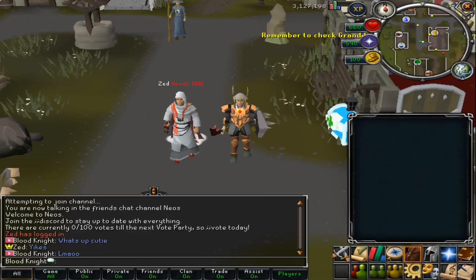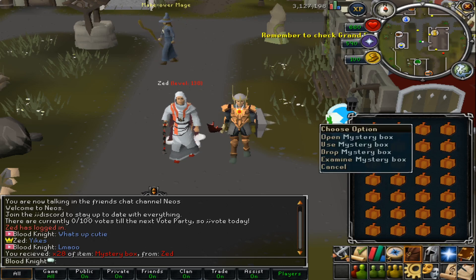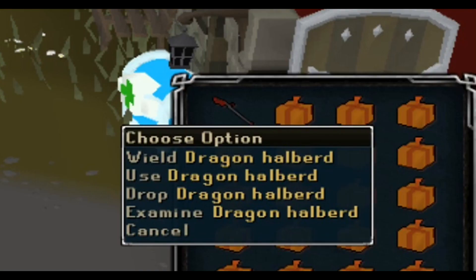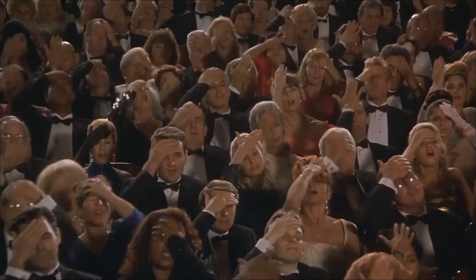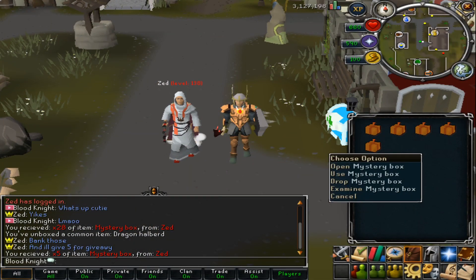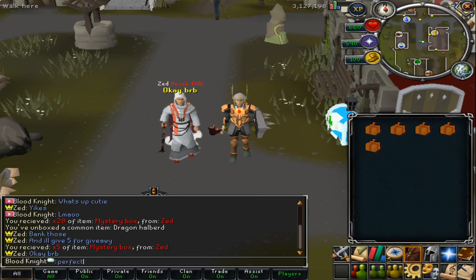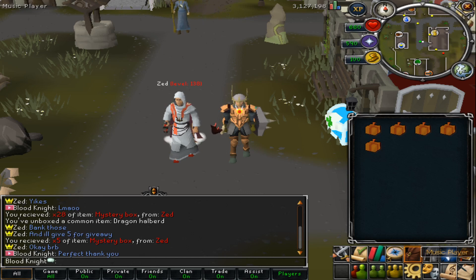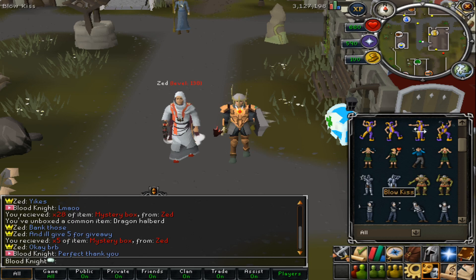Thanks to our lovely owner Zed, we were able to get some boxes to give away to you guys. He gave me 28 to open — I wasn't supposed to open those — but we've got five for you guys. All you have to do to enter and win these boxes is leave a like, drop a sub, and leave your in-game name in the comments. These are really good boxes, as you'll see what I get at the end of the video.